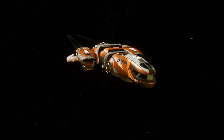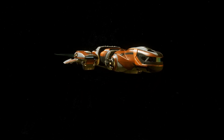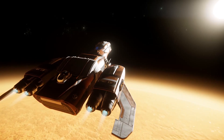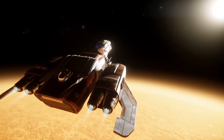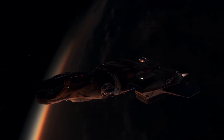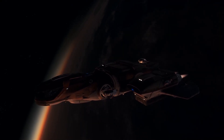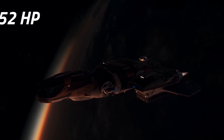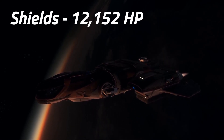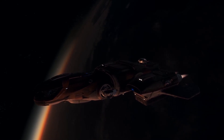Internally, the Max has the same systems and components as the base Freelancer model, coming with the standard size 2 Daybreak powerplant, size 2 Odyssey Quantum Drive and size 2 Frostar coolers. It also has the same size 2 Chimali shield generators, giving the Max its large 12,152 hit point shield, which Lancer pilots are familiar with.